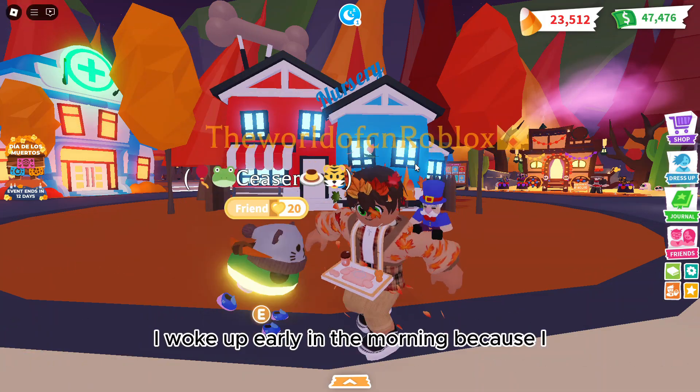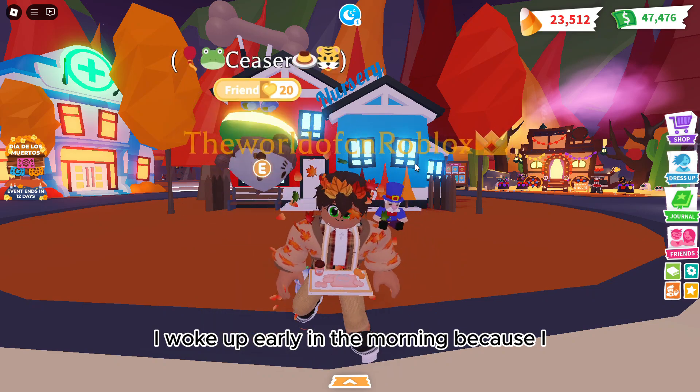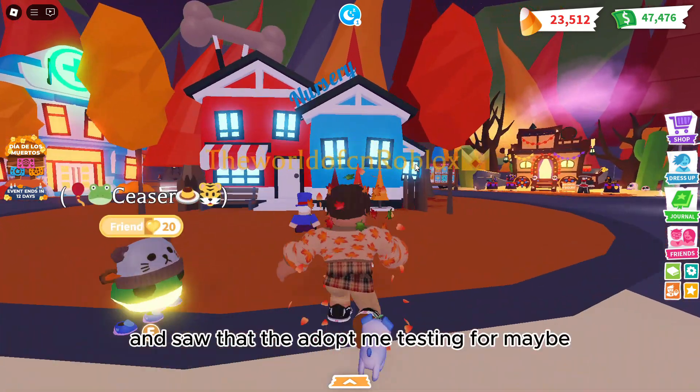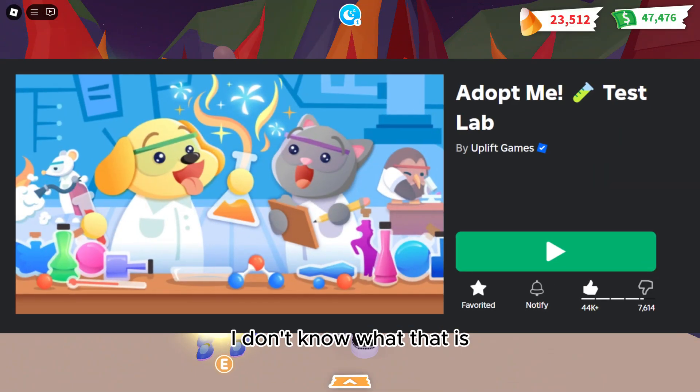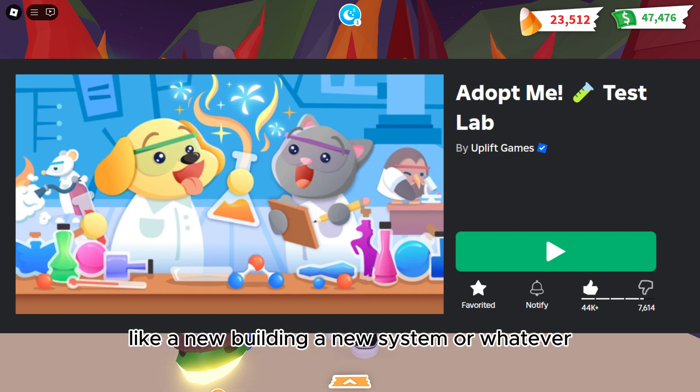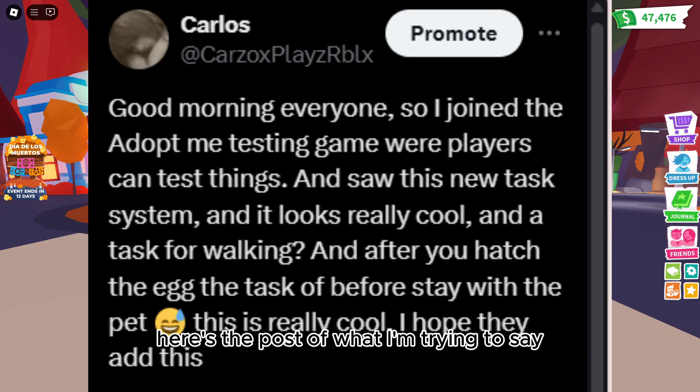A few days ago I woke up early in the morning because I had to go to school. I saw that the Adopt Me test was available for me. It's the Adopt Me game server where you can go and test any new features that could be coming into Adopt Me, like a new building, a new system, whatever. Here's the post of what I'm trying to say.